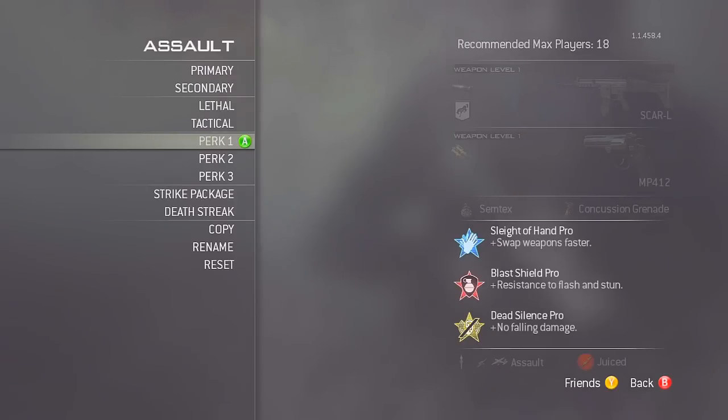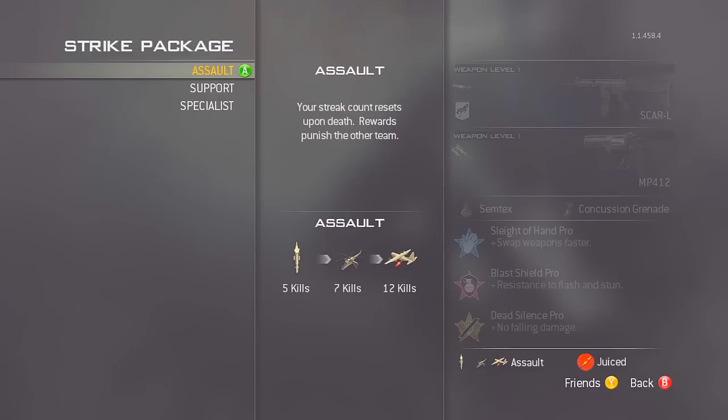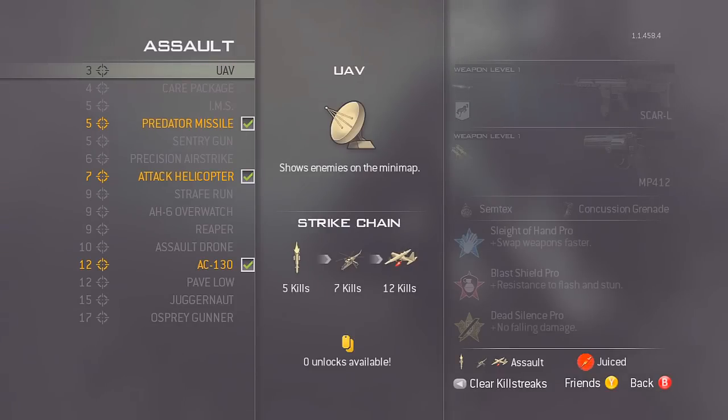For the perks it's sleight of hand pro, blast shield pro, and dead silence pro. The reason I really like blast shield pro is because I push up aggressively with the assault class, and with guys throwing stuns and flashbangs I can't just sit there like a brick wall and take them out easily. So it's definitely a great perk to have and all around a great class.